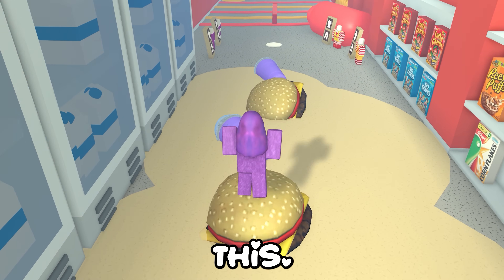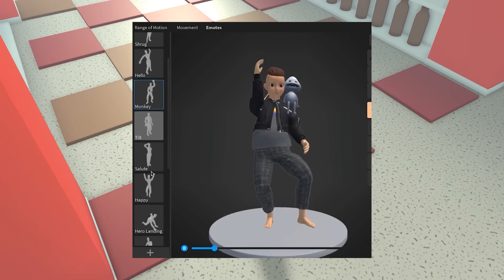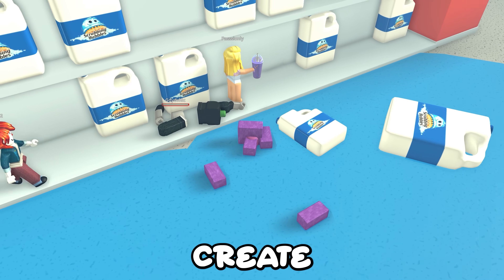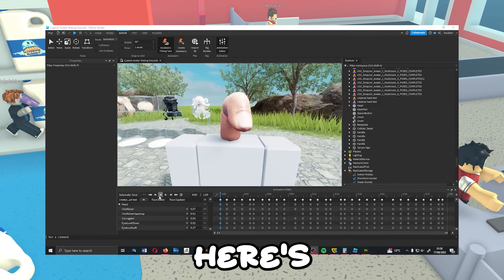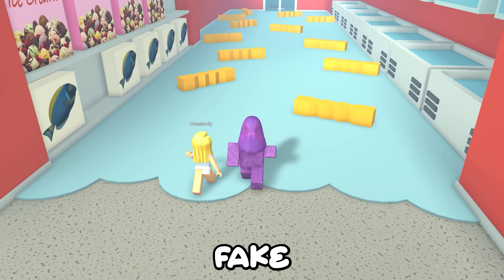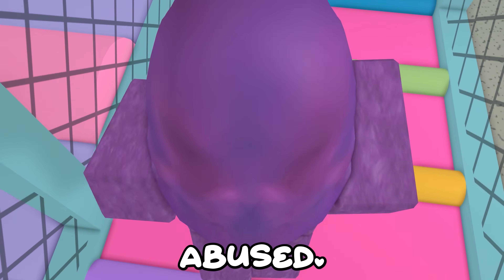Roblox tweeted that UGC creators can now upload their own animated heads as well as body bundles. This means creators can create their very own characters with custom arms, legs, torsos, and heads! Here's an example of an item a creator made — it's a moving finger for a head! I'm curious as to what creators are going to make — people could make fake Roblox headlaces and more now. I think it is a good step for Roblox but it could be abused!